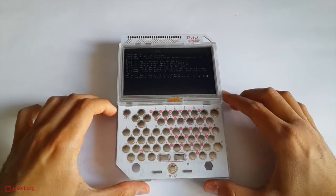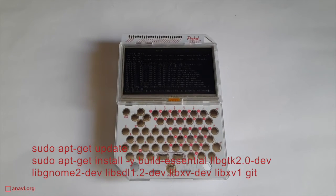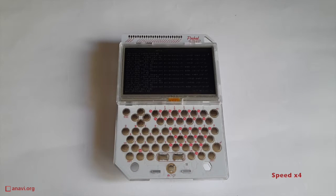Turn on Pocket Chip, connect it to a Wi-Fi and open a terminal. Now it is time to type a few commands. Debian runs on Pocket Chip so the first two commands install some dependencies. Frankly, typing long commands on the Pocket Chip keyboard is a bit annoying. Alternatively, you can enable SSH and execute these steps remotely.